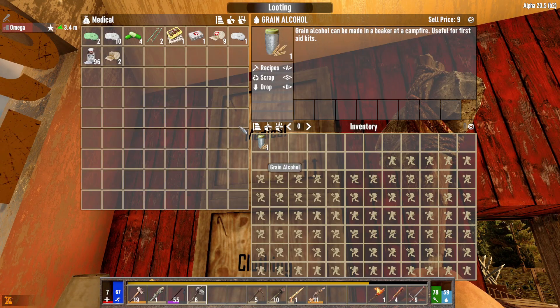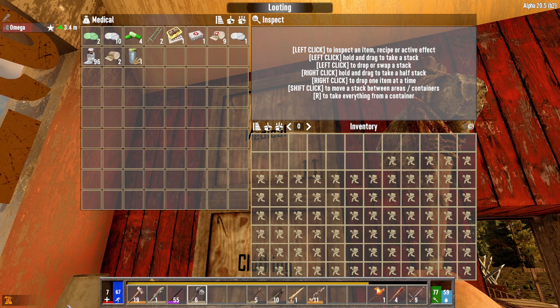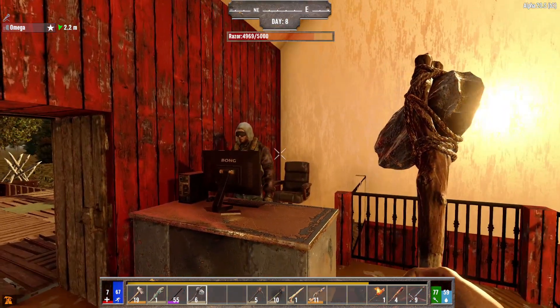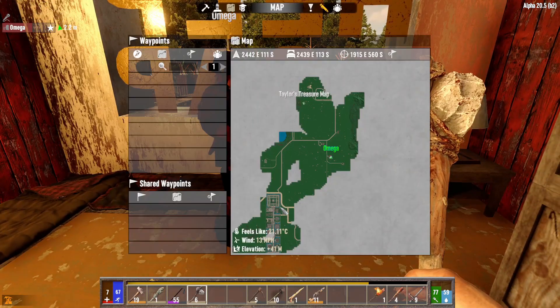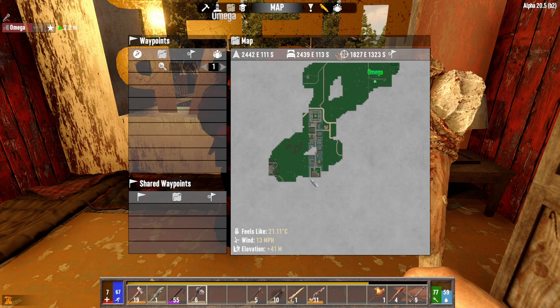Hi, and welcome to Seven Days to Die, Darkness Falls. Alright, so we need mechanical parts and forged iron. We should have that stuff. We're not okay, buddy. So we're gonna have to head back to town, look around, see what else is there.